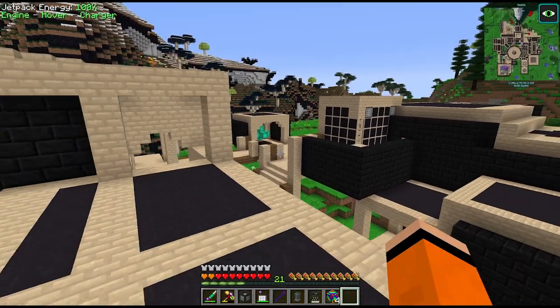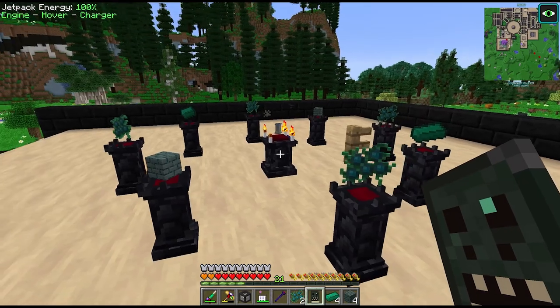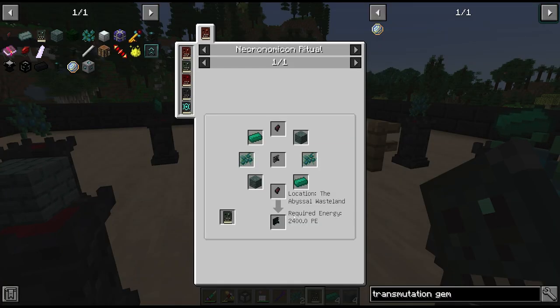We seem to need a lot of that stuff, so I'm really glad you guys mentioned we should add it to the filter on the quantum quarry. The same thing once again - we can take them up one more tier, or maybe not. It looks like we have to do this inside the Abyssal Wasteland dimension.